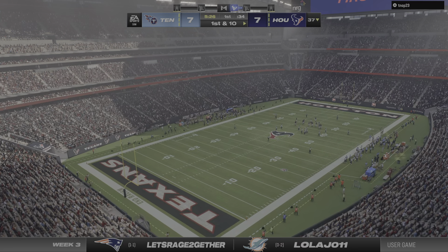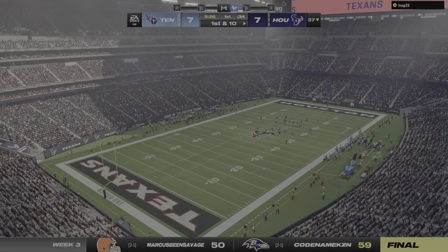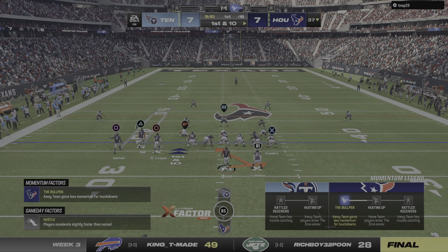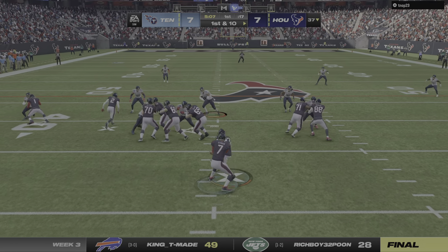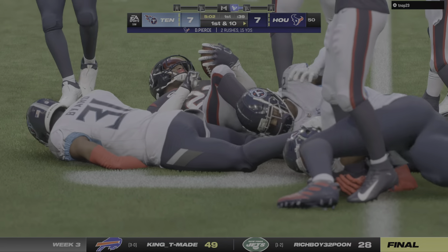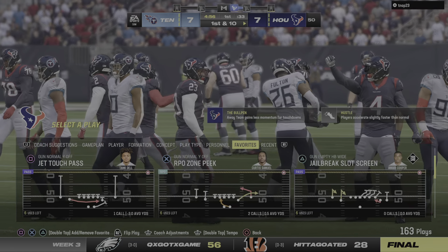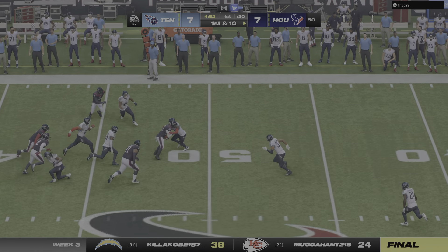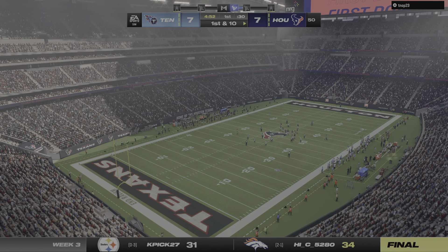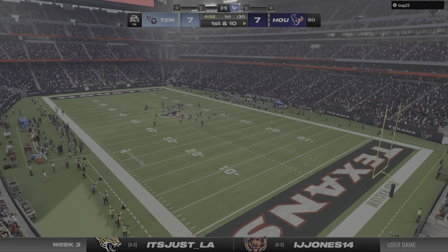Running a drag route against zone can be asking for trouble because you might run into a defender — but there they ran into a first down, executed it to perfection. First and ten at the 37. A run for Pierce out of the gun, and good running as he takes this out to midfield. Another nice gain — 13 yards and another first down. That's a nice run, able to get to the outside. When you're running the football, at least you know where everyone is coming from. That allows you to run with more confidence as you traverse downfield.